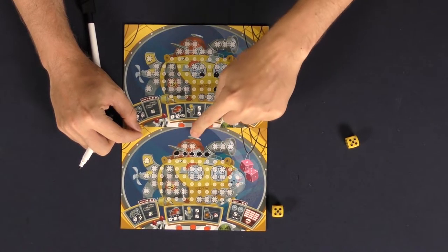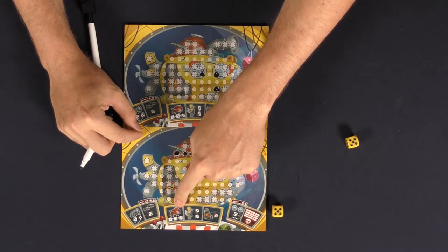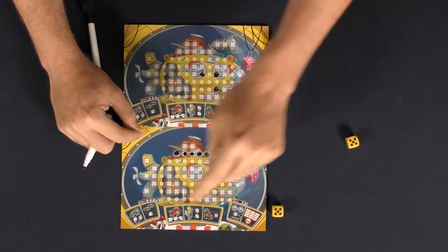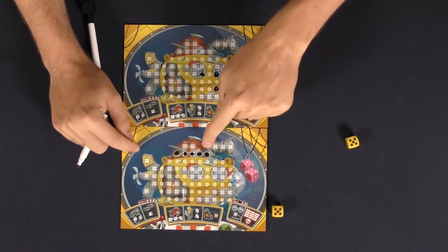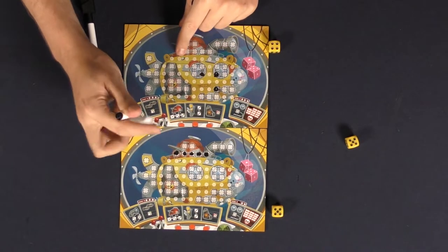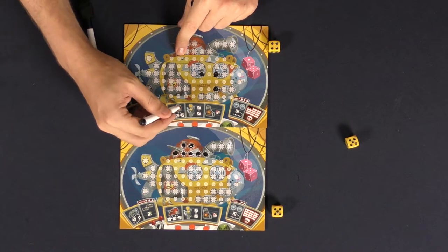For instance, these spaces right here are for this specific ability; these four spaces here are for this ability. When you mark off totally every single space of a specific location, you can actually cross off your opponent's specific ability. So if I have this player mark off all five of those, this player is going to lose this ability.